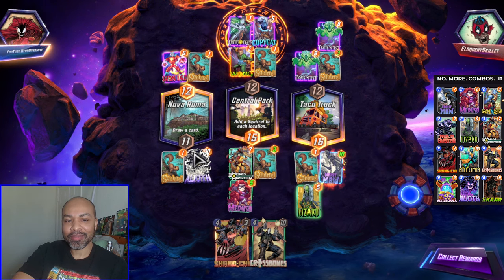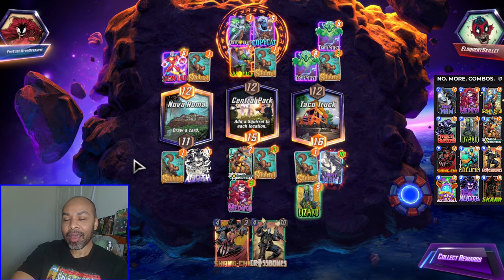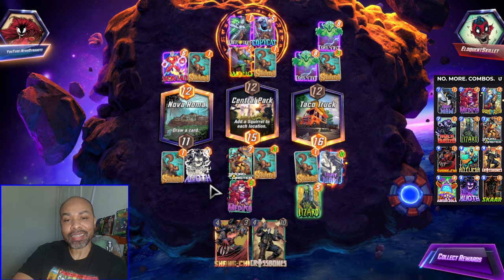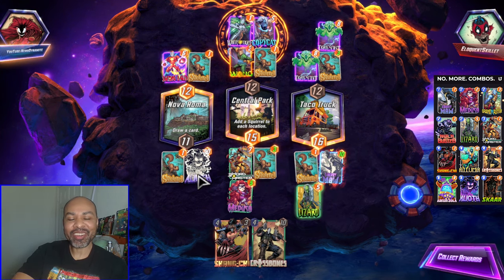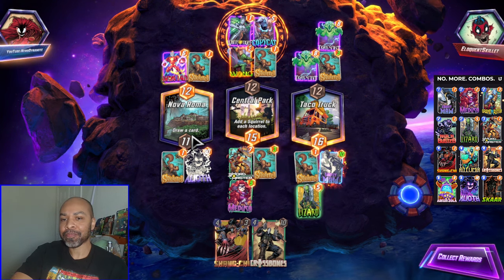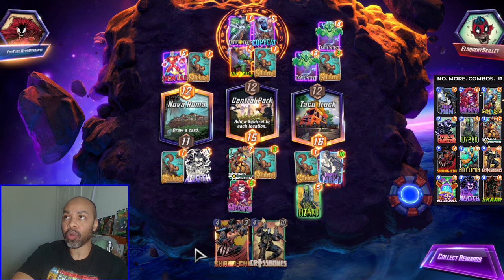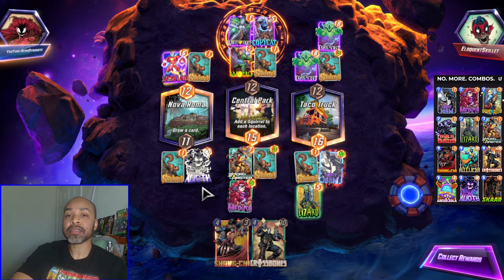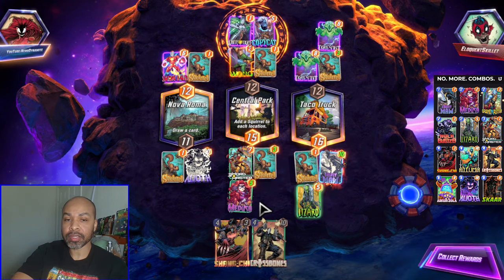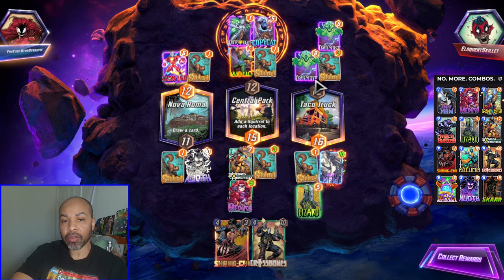Clearly I should have saved the Alioth. I am going on such limited testing time, so I haven't quite learned how to pilot this deck. Even though I'm still winning, it's a good case for you all to learn from some of these mistakes. Like, I didn't have Grandmaster or Zola in hand — because of that, I shouldn't have played Alioth early. If I had one of those two cards in hand, then yes, I should have played Alioth early, because then I could have moved him to wherever on the board.